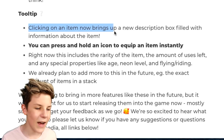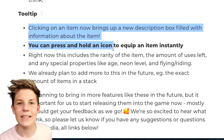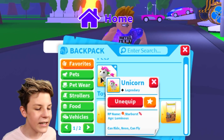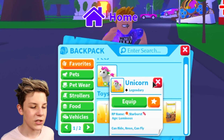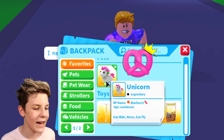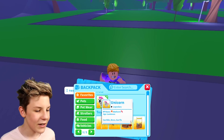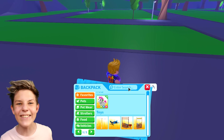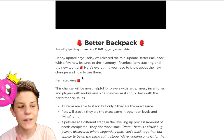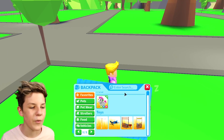And then the tool tip — clicking on an item now brings up a new description box filled with information about that item. You can press and hold an item to equip it instantly. When I first played the update I thought you really had to click and then click again, but it's so good that you can just hold down — it's just so much easier. It's going to take a little bit of getting used to, but you just hold it down and it pops next to you. Also, did anyone notice that your pets actually pop up in a cloud of smoke? Starburst pops up — boom! That's actually really cool. I think that came with the pet emotions update and I just didn't see it.